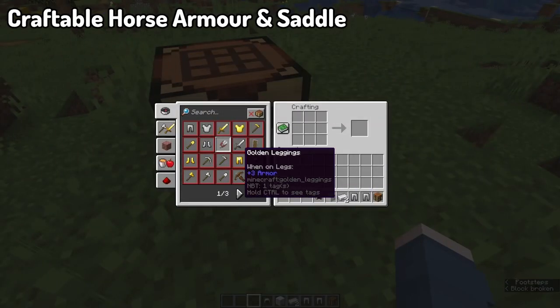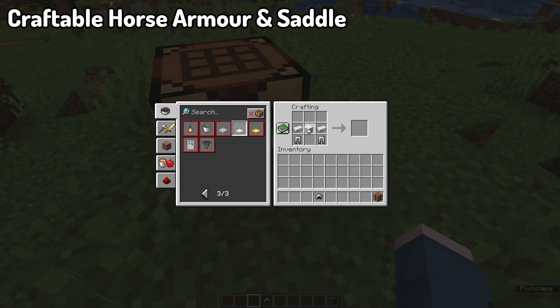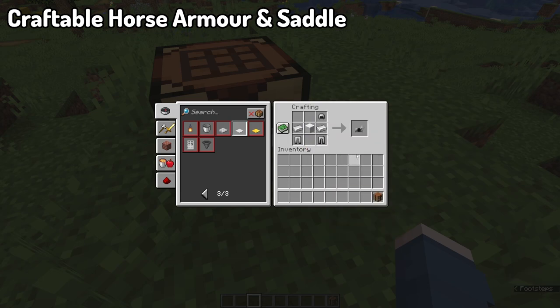Moving into our next mod, you've got Craftable Horse Armor and Saddles. It's very basic — it's as simple as it sounds. It just gives you the crafting recipes that allow you to create crafted armor as well as saddles for horses.